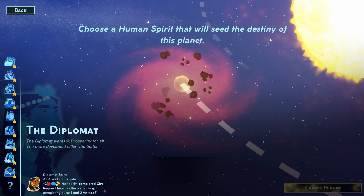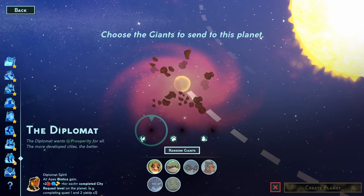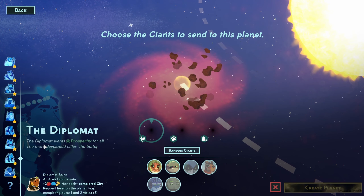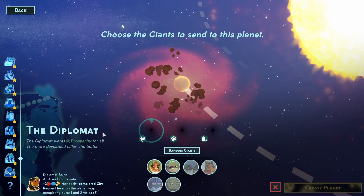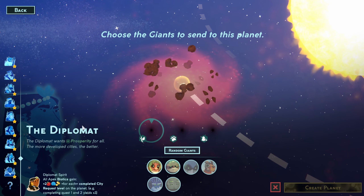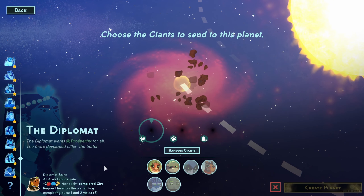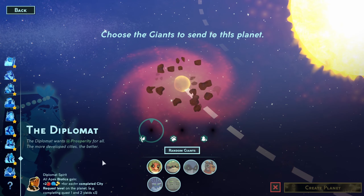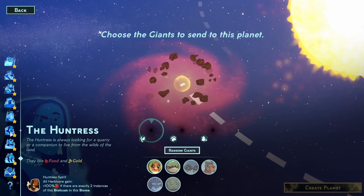Today we are going to destroy an ecosystem. The plan is to take the Diplomat and go for the Sludge Corp era. The whole goal is to build up as much food as you can by the start of the third era, then turn all that food into sludge and distribute it to a bunch of other cities. I like this thematically with the Diplomat because the Diplomat wants to have a lot of other cities on the planet.